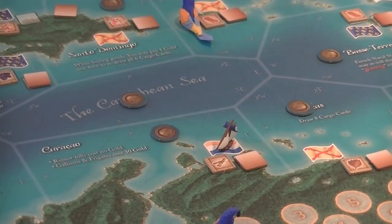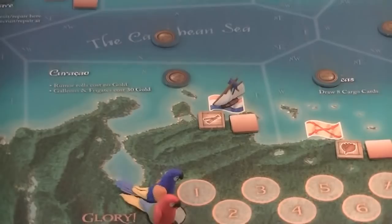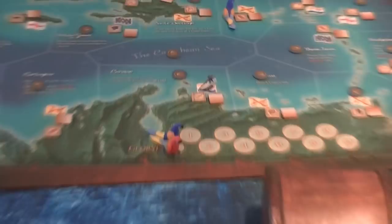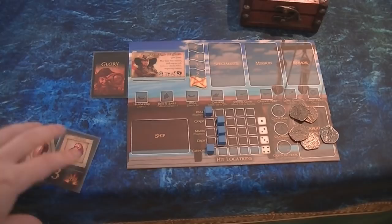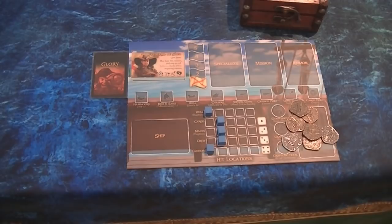The first thing you must do in a port action is decide whether to sell your goods. If the good is in demand you sell it for six gold each; if not in demand, three gold each. Curaçao currently has sugar in demand, not cocoa, so I only get three each — six total for my two cocoa. I sell anyway to free up cargo space. Selling must happen first; all other port sub-actions can then be done in any order.